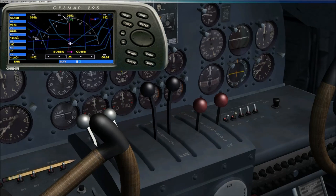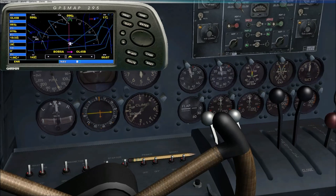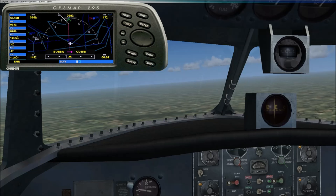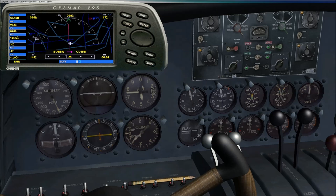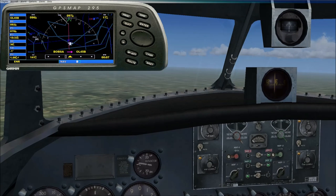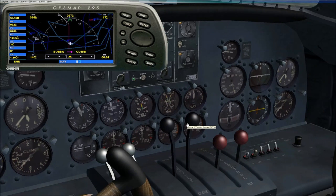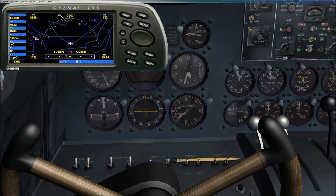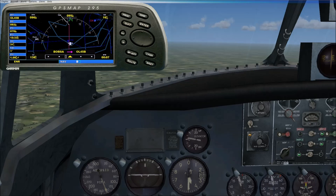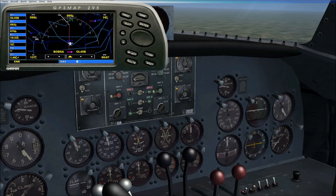The controls are quite responsive. You have the throttle mixture controls, the boost pumps, the primers, and the starters. It didn't take me any effort to actually start the engine — you just needed to hit the starter, no boost pump or anything like that. All the lights are controlled by the co-pilot, which I do not have. Landing lights can stay on — who cares.